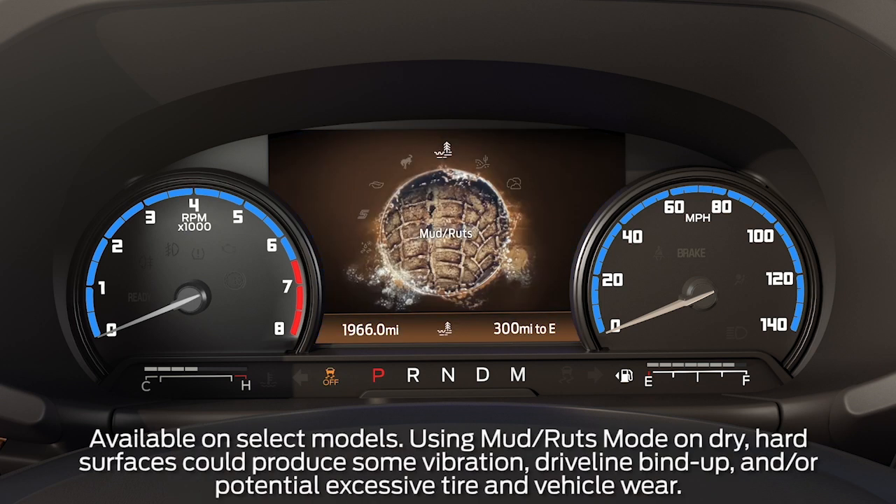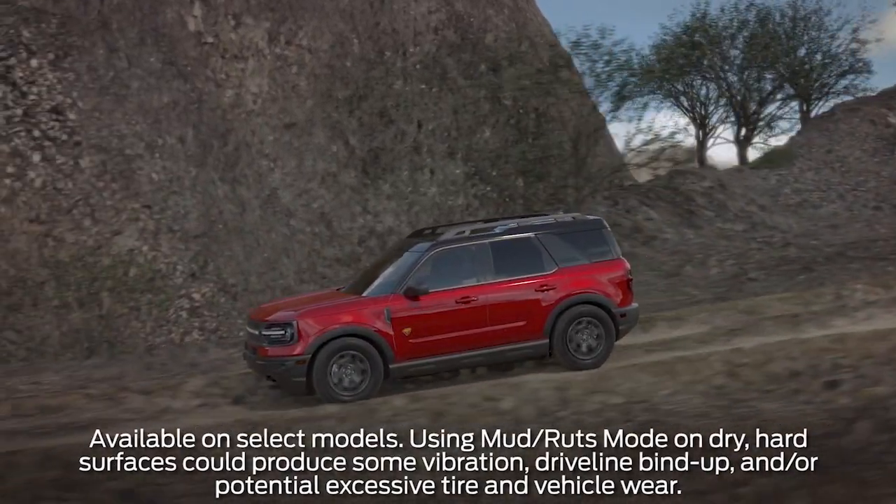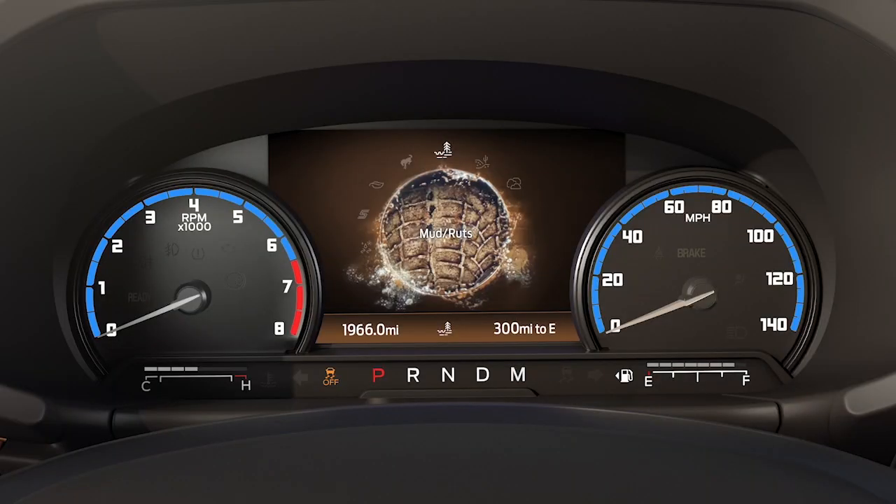Mud Ruts mode is only for off-road driving. This mode gives you the optimum experience when traversing muddy, rutted, or uneven terrains. The traction and stability controls are less restrictive to allow more tire spin and clear mud from the tires.